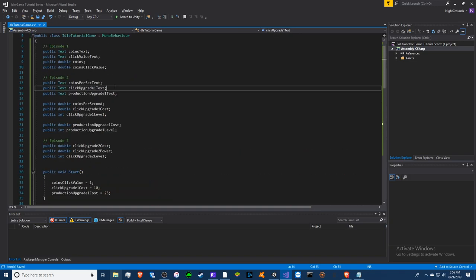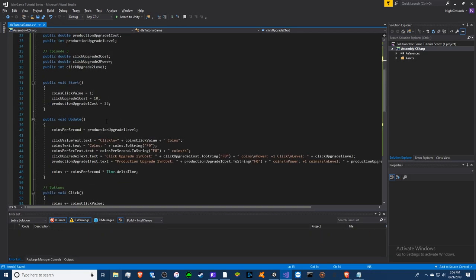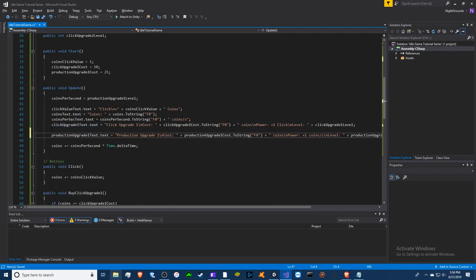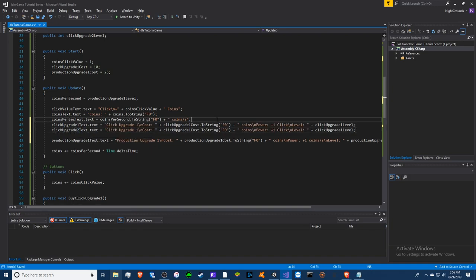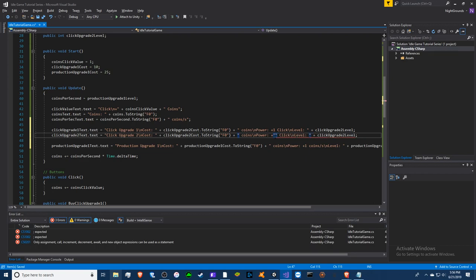We actually need new text — don't forget about that. We're going to copy and paste the click upgrade one text, name it 'click upgrade text 2', and copy this one again. We'll name it 'click upgrade 2' and rename these to twos. This is where it gets a little different — this is two as well right here. We're going to break this off where the one is.